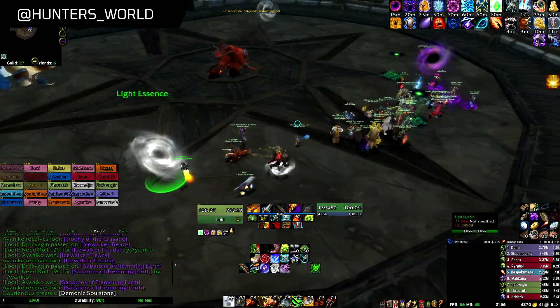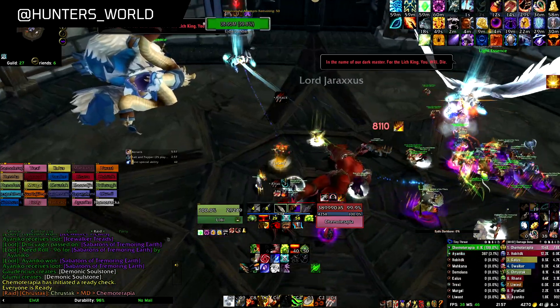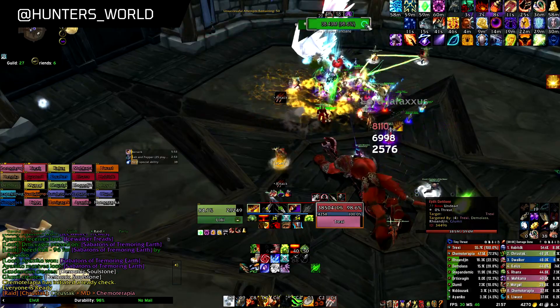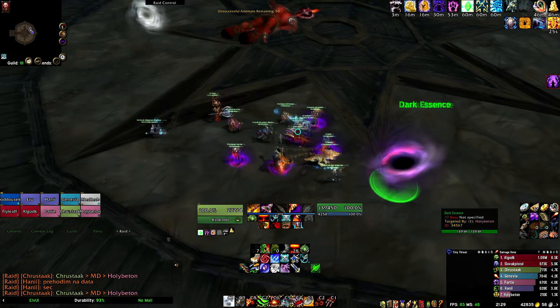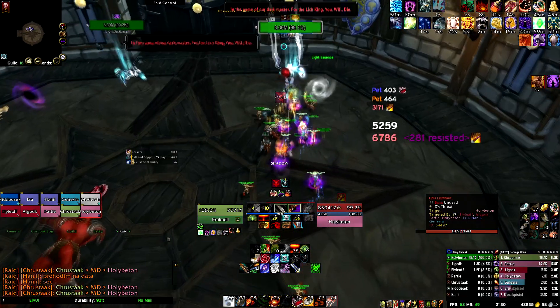In this fight we can be in two positions. In the Soaker position, when we take a White Essence at the beginning and our damage goes primarily to the Black Valkyr, or in the Damage Dealer position, when we take a Black Essence and our damage goes to the White Valkyr.